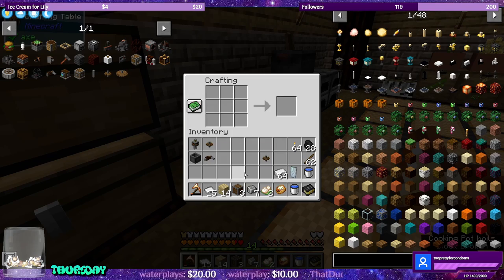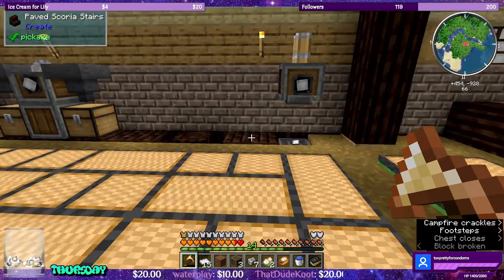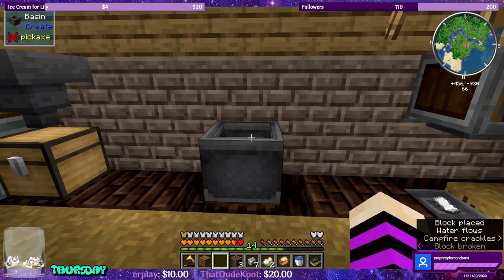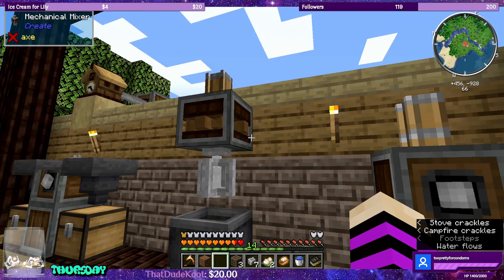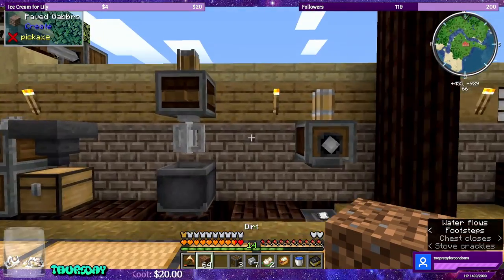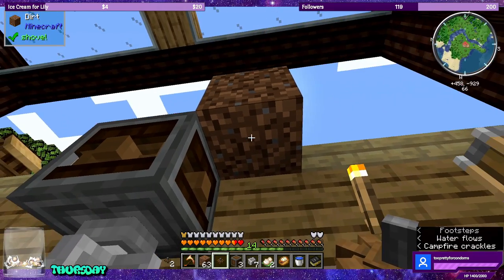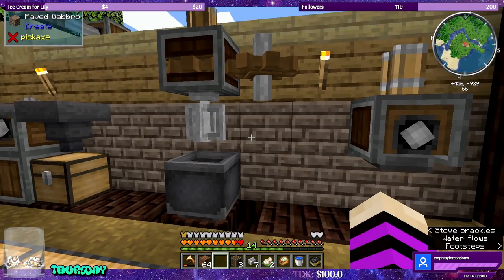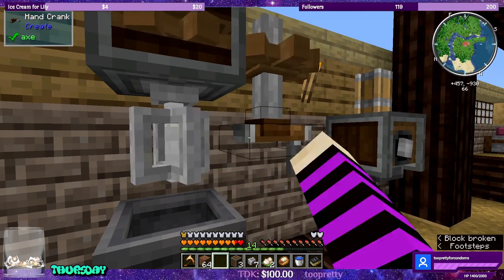Let's make the hand crank — like this. Now we have these items. I have a place I want it to be right here in the middle, so we'll put the basin down right here. There needs to be a space in between, so we're going to put the mixer up one right there. Then we'll shift-click this to orient it so that both of the gears can work within each other. And then we'll put the hand crank right here at the bottom — and now we can turn this by hand.